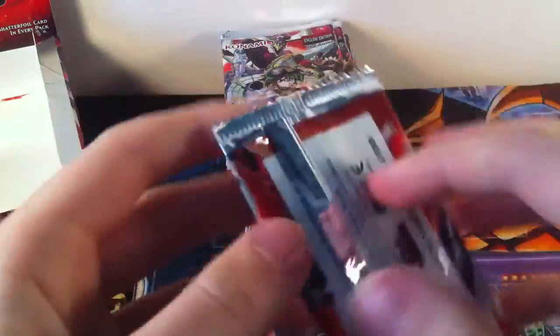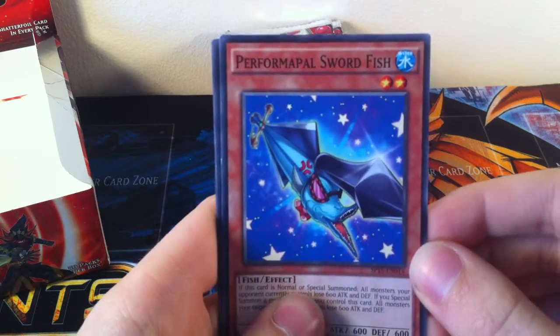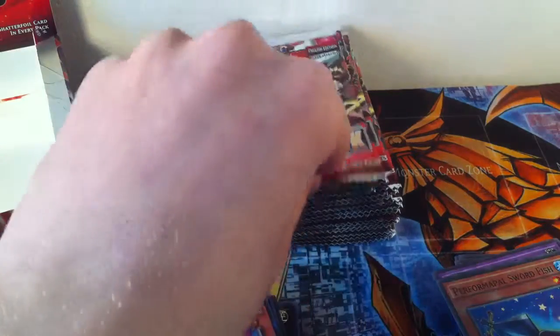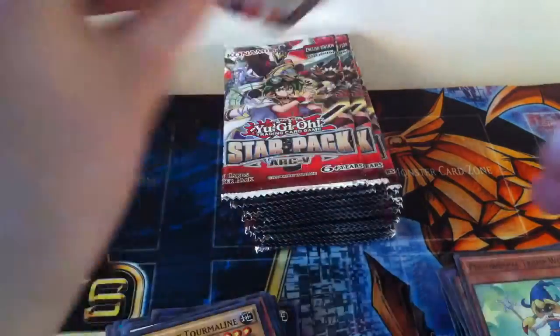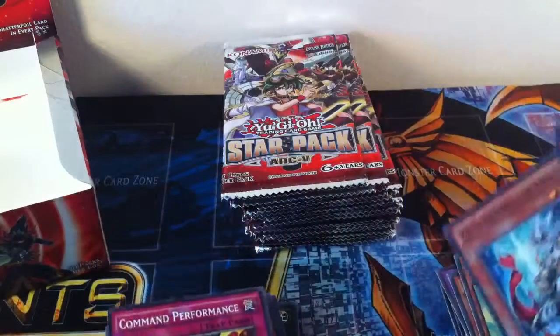Next half, let's get going through these. I could try and speed up but I'm going about as fast as I can without skipping over stuff. Performapal Swordfish — which looks alright. Constellar Algedi and Raid Raptor Readiness for the Shatterfoil. Swordfish just looks a bit weird — always find that card odd. Performapal Trumpwitch, Hippo Carnival, and Gem Knight Tourmaline for Shatterfoil. Cool. Performapal Whipsnake, Boggart Knight, and Command Performance for the Shatterfoil. Pretty cool.